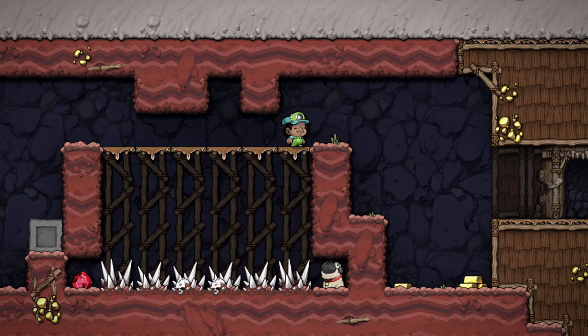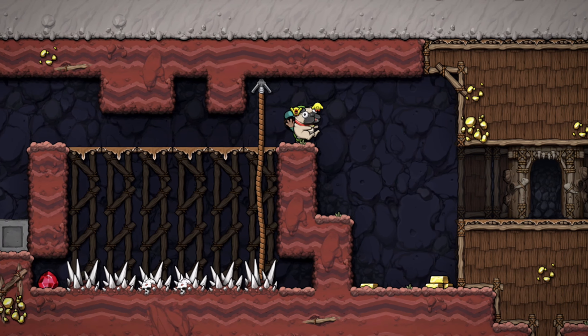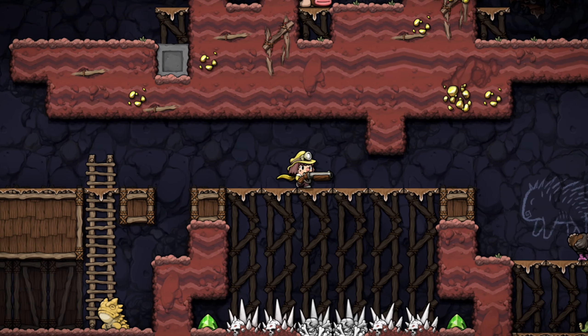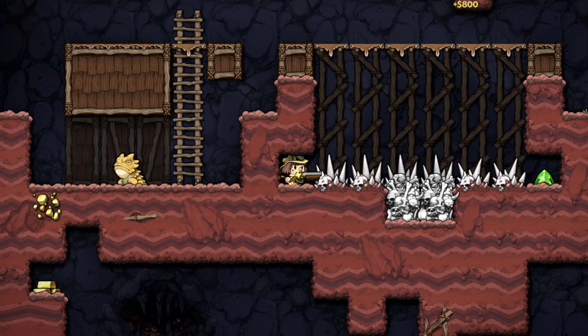You can use ropes to safely climb down onto spikes. This is incredibly useful for safety reasons, or if you see an item down below that you really want to get. Or if you have the cape item, you can safely float down onto spikes without taking damage.